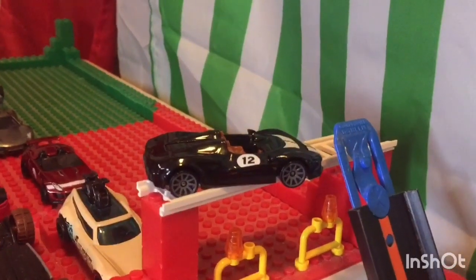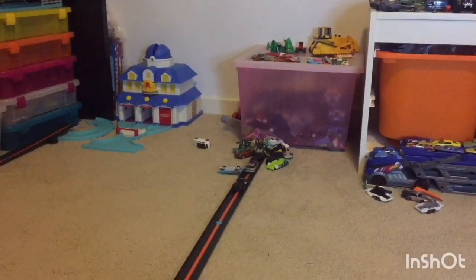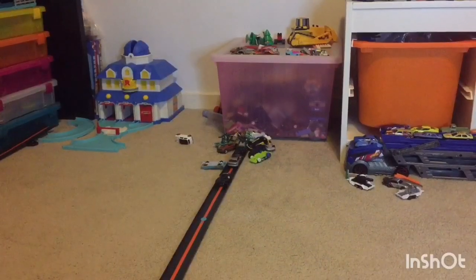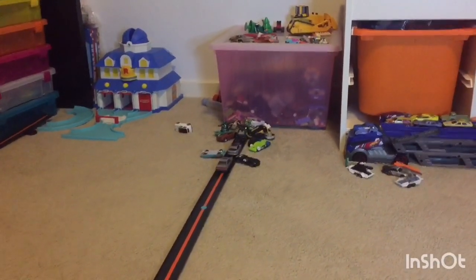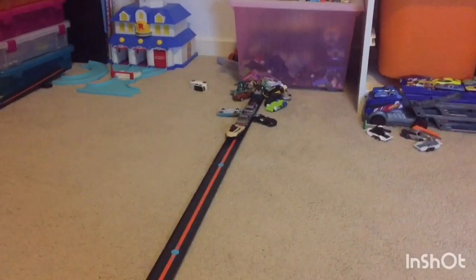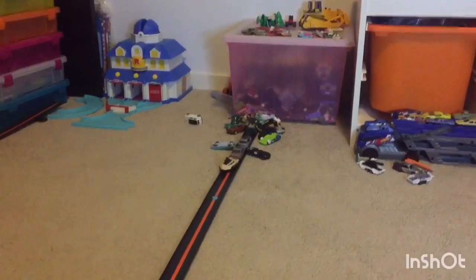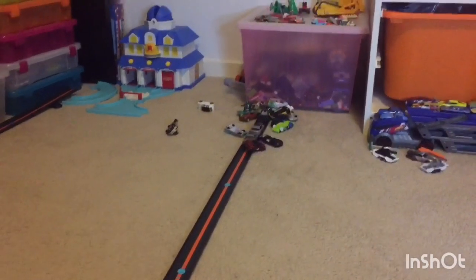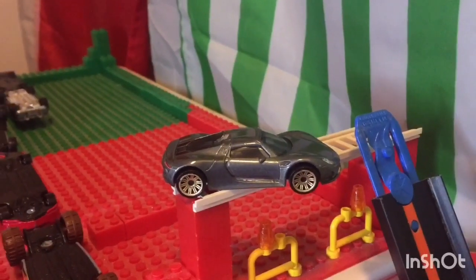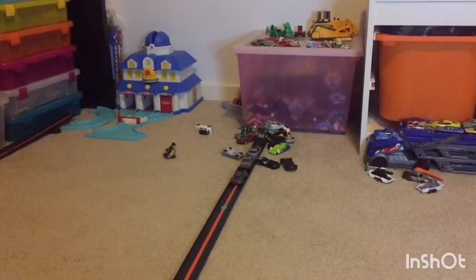Here comes the McLaren Elva. Nice undercut there by the McLaren Elva as Speedbump gets finished off. Here comes the heaviest car still alive in this match — it's Sterling. Nice hit there by Sterling as he removes the Elva from the track. Here comes Tortifast. Nice hit there by Tortifast as he goes curbside. Here comes the Jaguar F-Type Project 7. Nice hit there by the Jaguar as he takes down Tortifast, but now the Jaguar is in some trouble. Final car of the round — the Porsche 918 Spider. Nice hit there by the Porsche as he finishes off the Jaguar and ends the round.